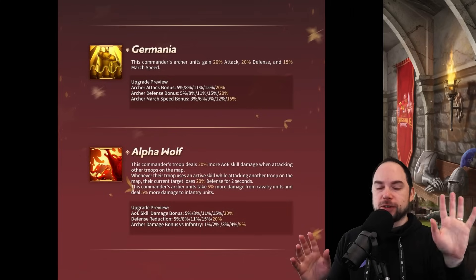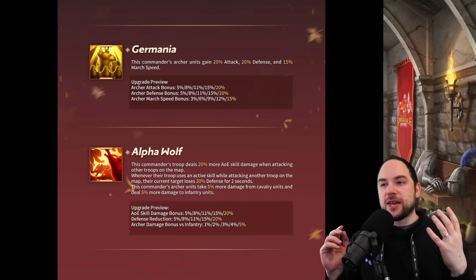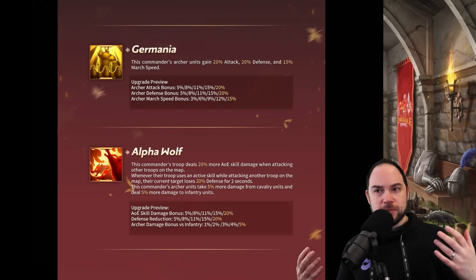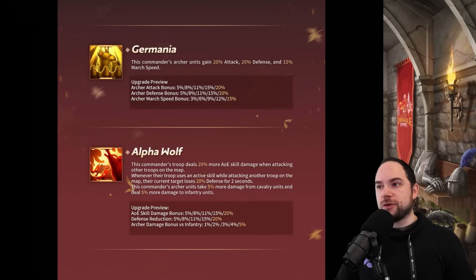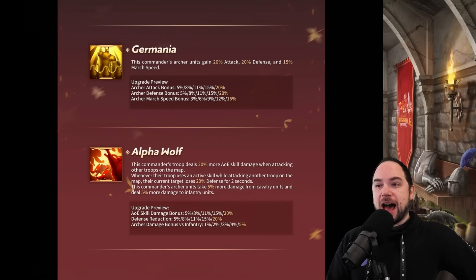The thing I really like about Alpha Wolf is that this defense reduction should be up very frequently. It triggers when the primary commander uses their active skill. So in every roughly 7-second rage cycle, you are going to have reduced the defense of your enemy for 4 of those seconds. I cannot overstate how good that is.